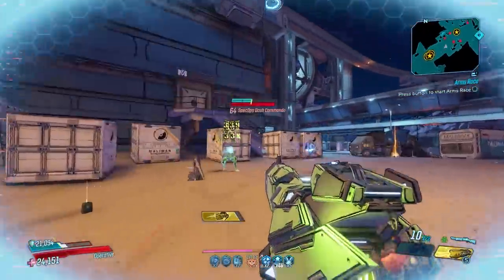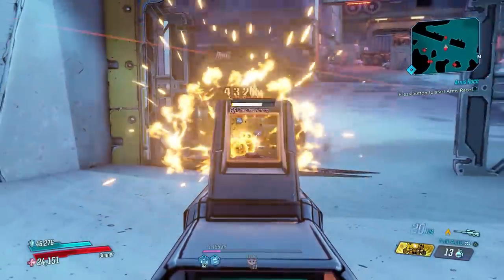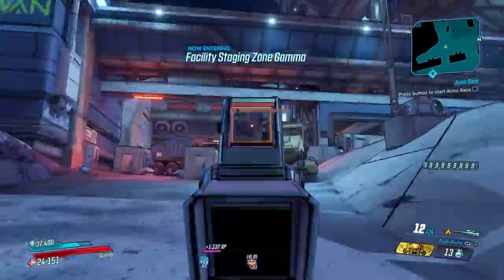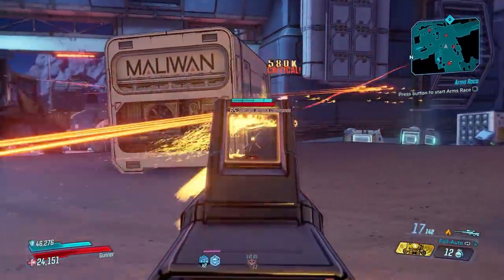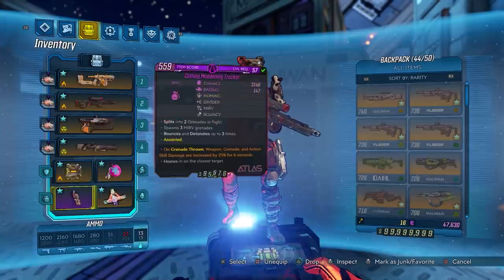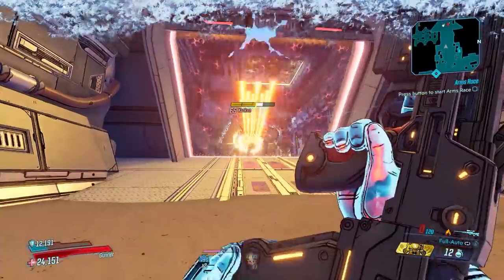Coming in at number eight is the Sandhawk, one of the strongest sniper rifles in the game. This gun is a lot like the SMG version of the same name from Borderlands 2 — slow moving V-pattern projectiles that deal crazy damage. It remains very strong and viable for all vault hunters. The only downside is the ammo consumption, but with a Bottomless Mags Moze or a Cub Purse artifact, all vault hunters can use it consistently. The Sandhawk drops from Katagawa Jr. on the Atlas HQ map on Promethea on Mayhem 6 and above.